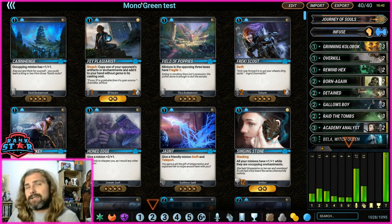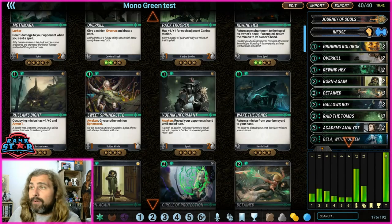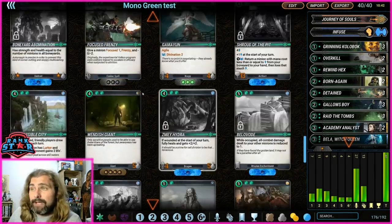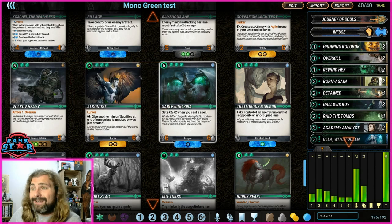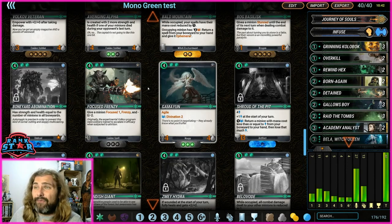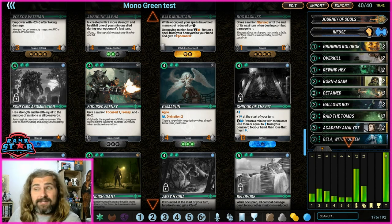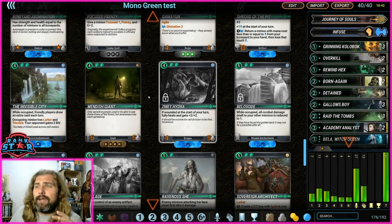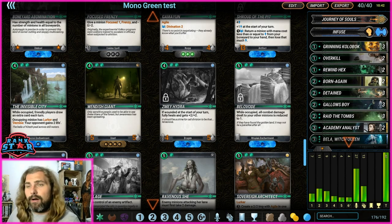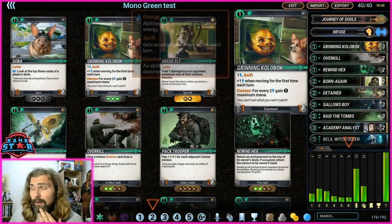This is the more optimized, more expensive list — called 'Mono Green Test' because I'm still tweaking it. There are still some big green mythics I don't own that I'd want in here. I'd like Ikutursu, though I'm not 100% convinced. I definitely want Boneyard Abomination — one of my favorite cards in the game. I'm also tempted by Hydra, though I feel it's better on paper than in practice. This deck helped me climb to gold rank.